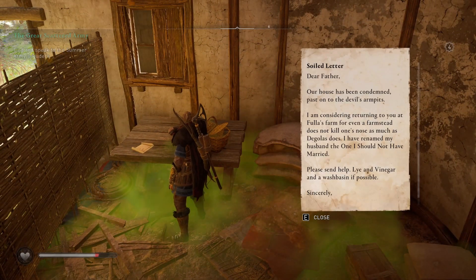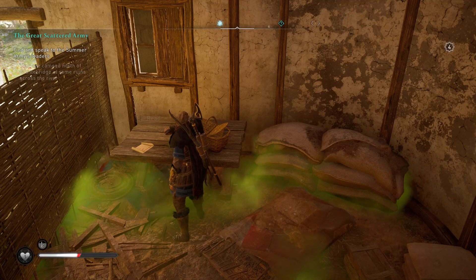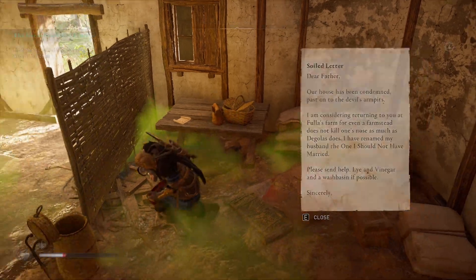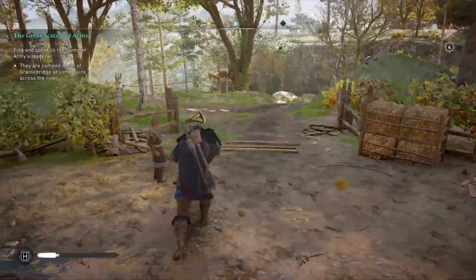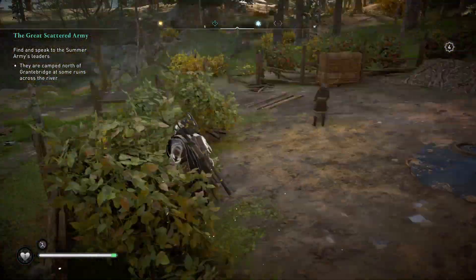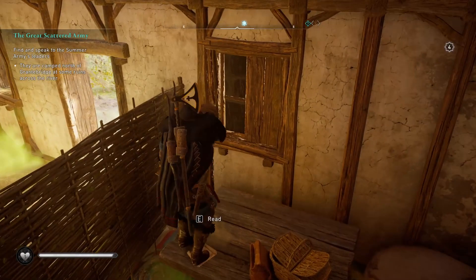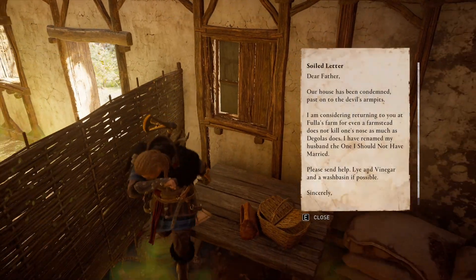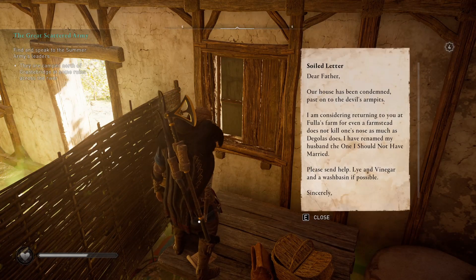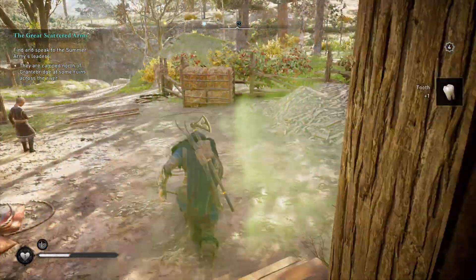Our house has been condemned past the devil's armpits. I'm considering returning to Paula's farm — even a farmstead does not kill. I should not marry. Please send help — lye, vinegar, and a wash basin if possible. That's what we need. Go eat the rest of the berries. Lye, vinegar, and a wash basin? Are those trinkets we have to bring, or are they things maybe nearby? I don't know how to help them.